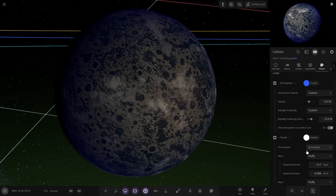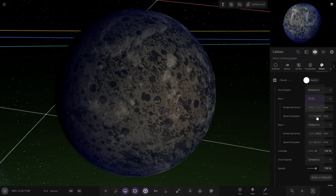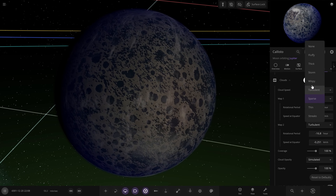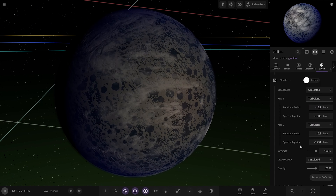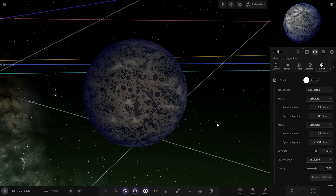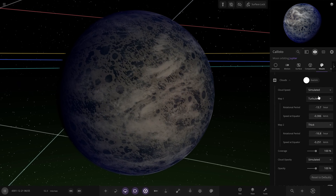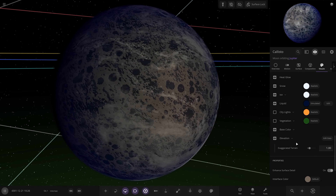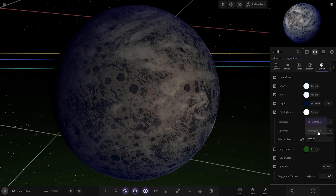Still got a two-tone buried in there — just so it's a little visible. Looking good. Fluffy and fluffy — we'll go with turbulent and sparse. Wispy and turbulent, or double turbulent? Turbulent and thick together, yeah. City lights on this one — white city lights, yes please.